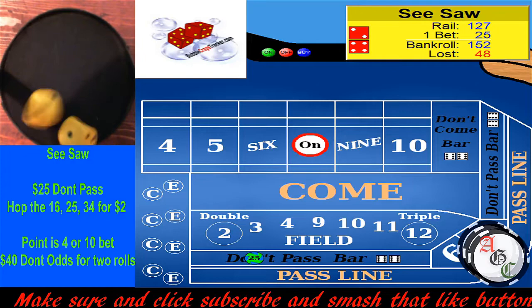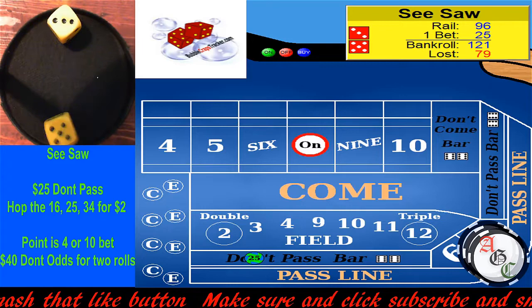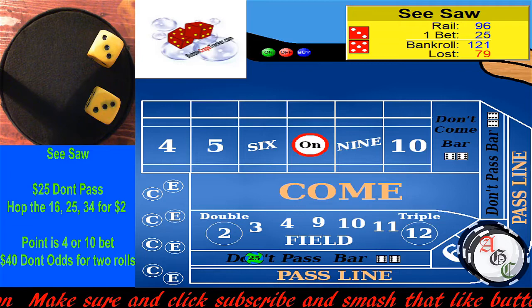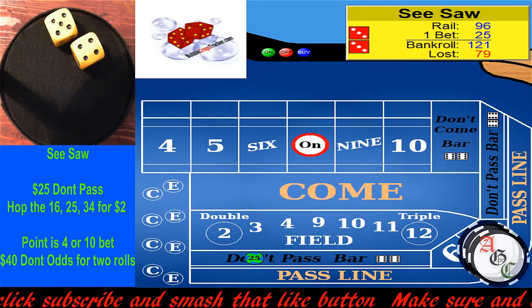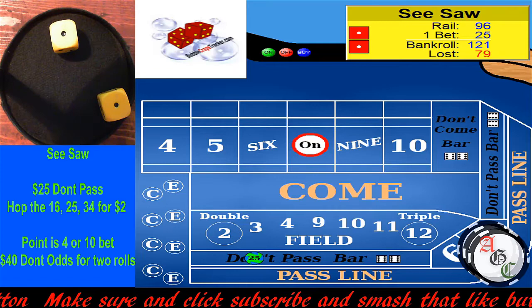Four-two-six. And the eight — there's a point again. Back on the eight. A hard six. We haven't even got to test our big bet yet. Five-four-nine. Aces. One more and we get to play big.